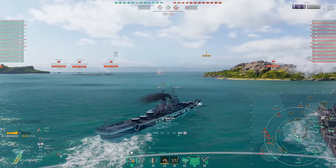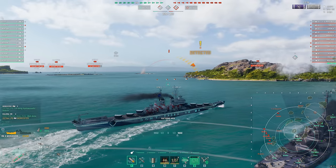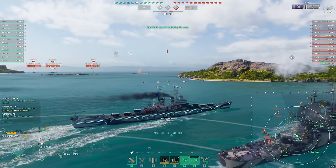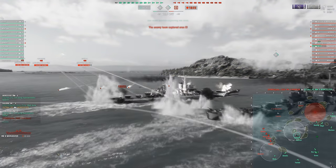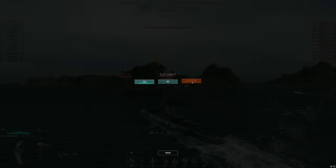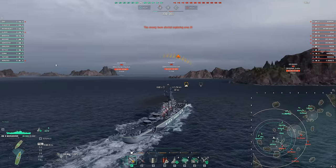Worcester has one of the higher HE DPMs in the game, and with IFHE we can pen 32mm of armor. That's going to allow us to do a lot of damage to higher tier battleships, especially if we find some from the UK, British tree, or French — 32mm everywhere. Yeah, that didn't go so well for us though.